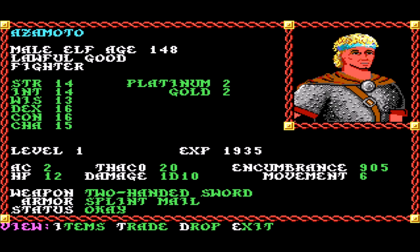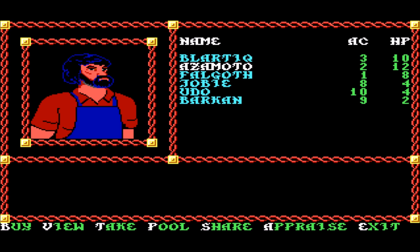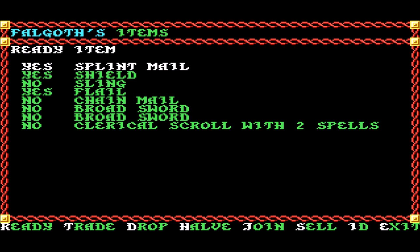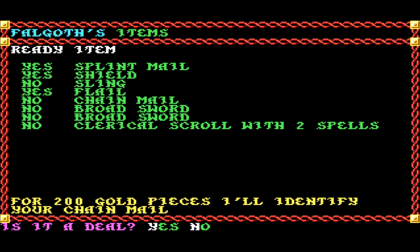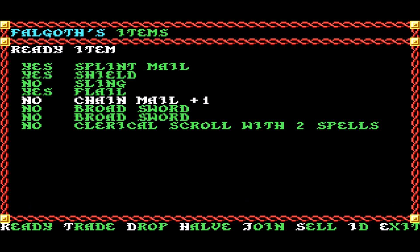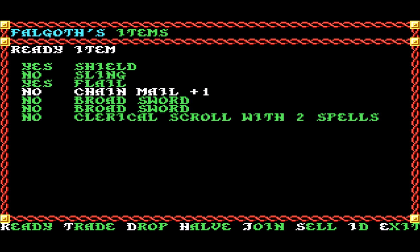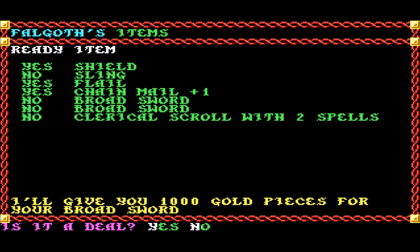Let's do it. We have a broadsword. Let's wait on deciding who gets one. We should try and sell it first. 750 - definitely magic. ID it - it's a plus 1. Better than a Splintmail. So Splintmail gets unequipped and sold. And this one gets equipped.